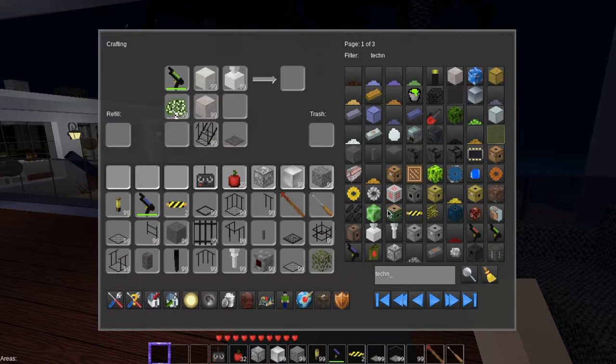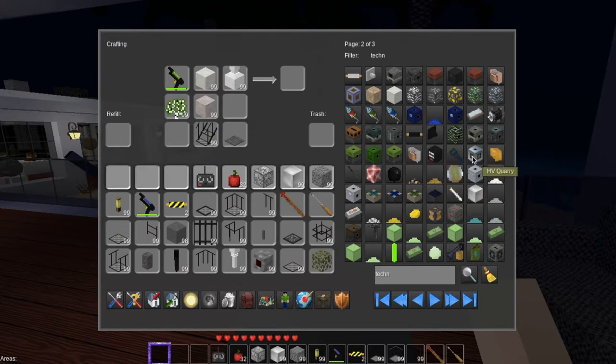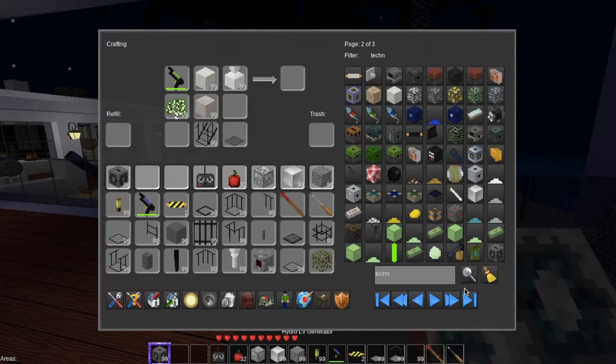If you go back into Technics, obviously there's all your stuff in there — your high voltage, your mining lasers MK2 and MK3. There's also a geothermal generator which you can put down in mines, and that works pretty well. There's the high voltage solar array, low voltage, and medium voltage. And small solar LV generator — I don't think that's from Technic, I think that's from something else. Hydro LV generator — put it in water.